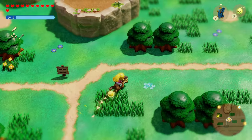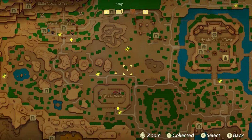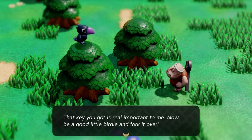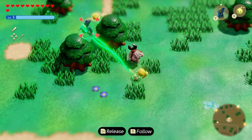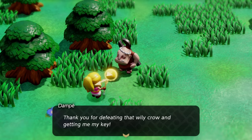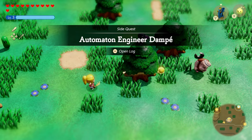After Hyrule Castle, you'll have your first interaction or cutscene with Dompe just north of Hyrule Ranch. You'll then see a cutscene with Dompe walking about and a crow interacting with him. All you have to do is approach Dompe, take out that crow, which will then initiate the specific quest: Automaton Engineer Dompe.